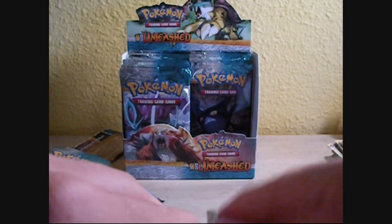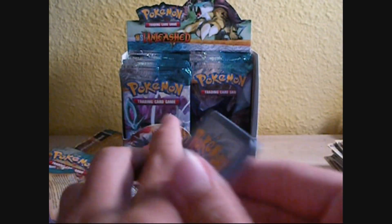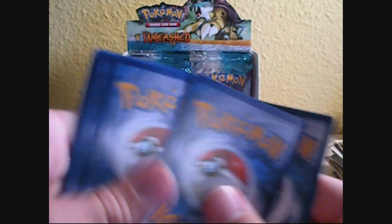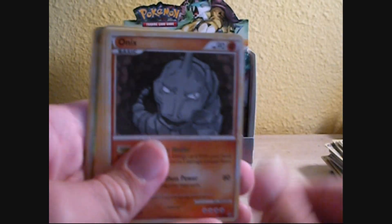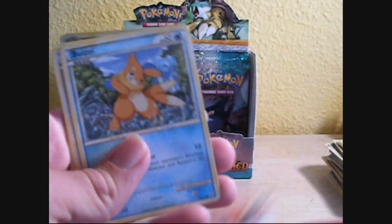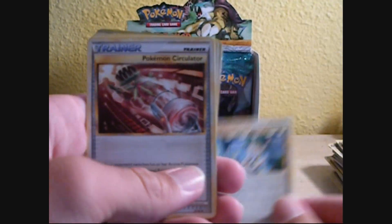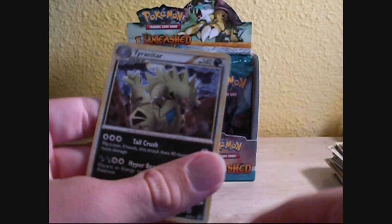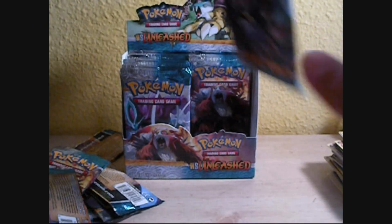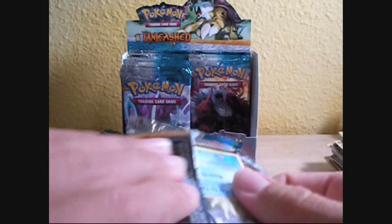Suicune — dangit, another one I can't just rip open. Horsea, Onix, Vulpix, Weavile, Stantler, Jirachi's Chatter — that's a good one, my first one — Pokemon Circulator, Wartortle, Cherim, and Tyranitar. Come on, where's the good cards? I've only gotten two Primes collected so far.